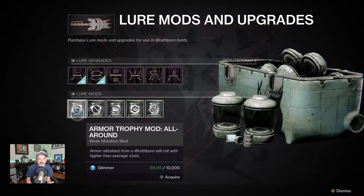Now these lure mods here, this is how we curate our artifacts. So when we go in there and we're trying to decide which person we're going to hunt down, we can also have these lure mods in here and that's going to affect the armor and the weapons that we have. So — armor trophy mods.